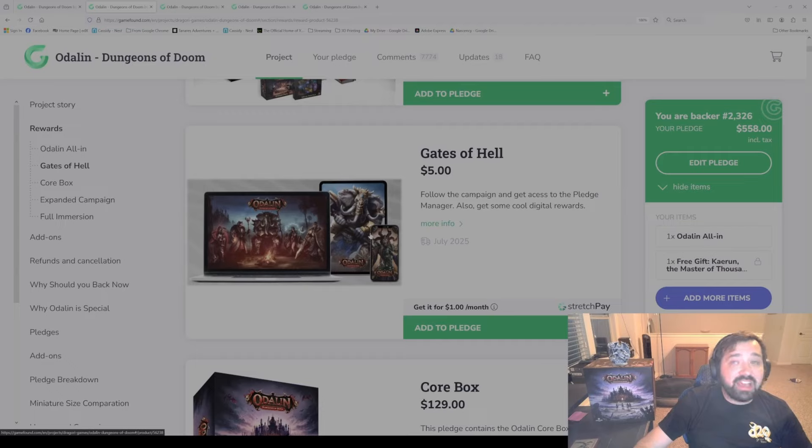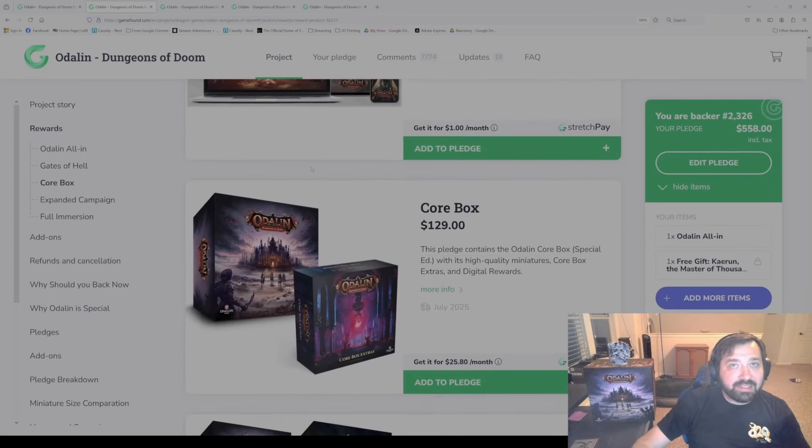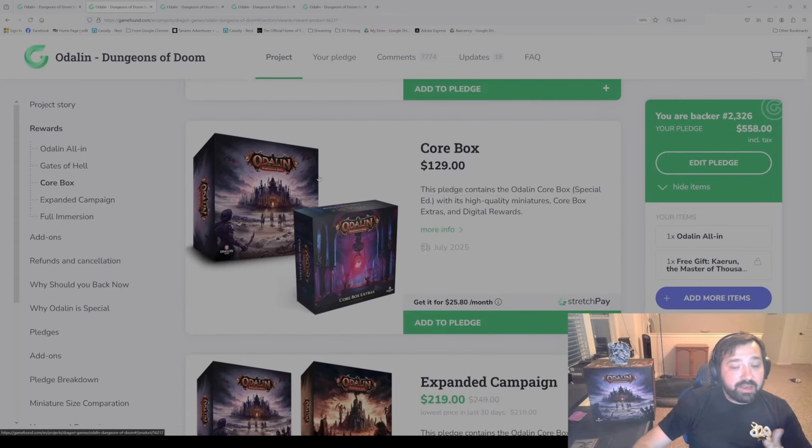Gates of Hell is the first pledge level at $5. If you're getting into this, it's probably unlikely you're going to pick this one because you could always wait until later. This would basically just remind you that the pledge manager is coming. You'll also get the digital rewards like the wallpaper we're going to provide. This is the most basic thing — probably most people won't be selecting this during this time, but it is an option.